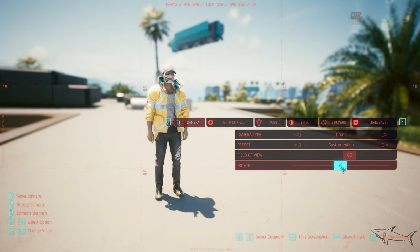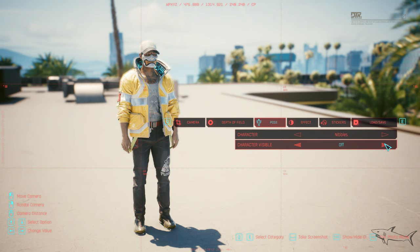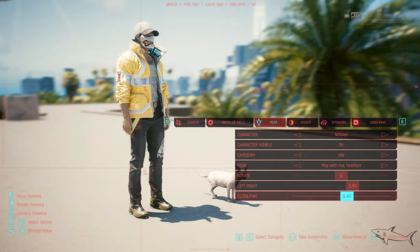We have a lot of sun, but now we have this feature. I'm going to explain how it works. You can select Nibbles or you can select V. If you select Nibbles, you can just set it to visible and it will appear right over here. Look at that — it's a beautiful little cat.